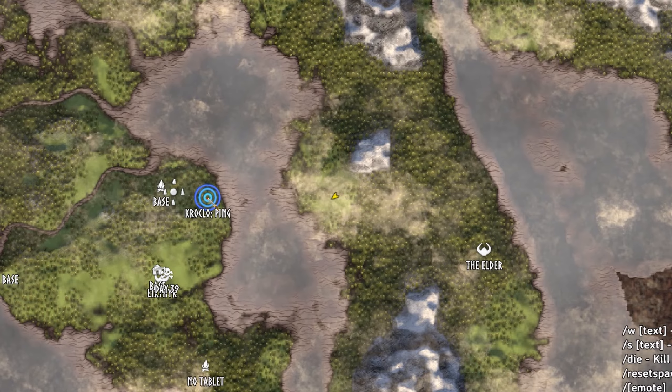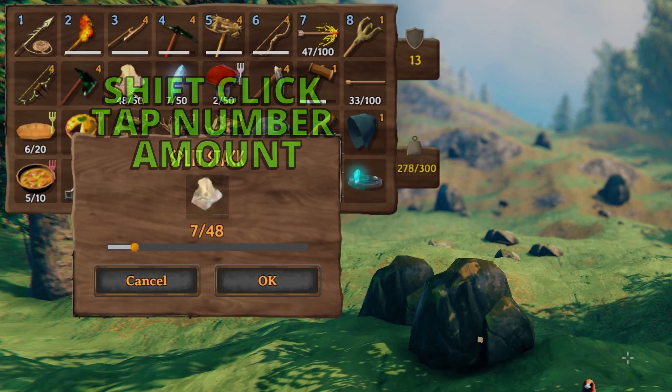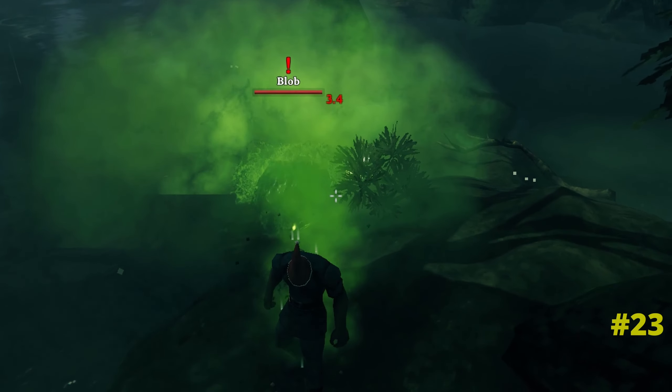When splitting stacks, don't bother using the slider because a much faster way is to just tap a number, enabling you to split up a stack in a much more accurate and efficient manner.